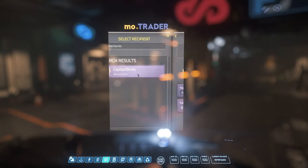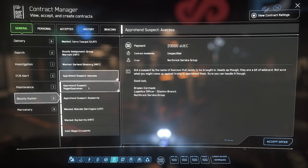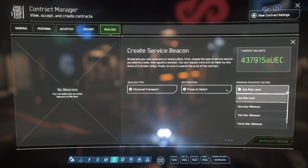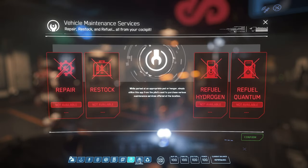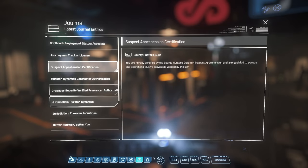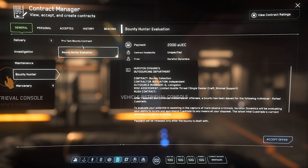The Money Trader is super simple — send money to anyone on or offline, either UEC or merits which are prison credits. Then we have the Contract Manager: lots of contracts here — delivery, investigation, bounties, mercenary work. General tab has most missions; Personal is for less-lawful missions; Accepted is your active missions; History is completed ones; Beacons is where you pay other players for escort or personal transport. Vehicle Maintenance Services is where you repair, restock, and refuel when on a landing pad you've called for. The Journal has lore text and some missions. The Reputation tab shows organizations you've interacted with and your standing — good standing can earn bonuses.